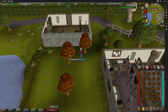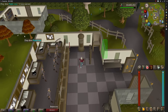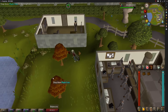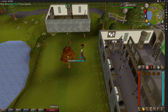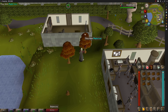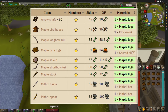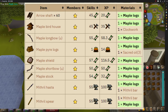Getting from level 45 Firemaking to 99 with maple logs would cost around 960,000 coins, which is really cheap for a 99 skill. You could also use maple logs to make arrow shafts or maple bows. I'll put a picture on screen showing everything you can craft or make with maple logs.